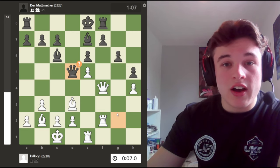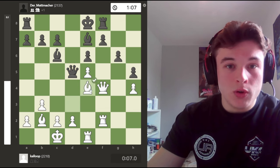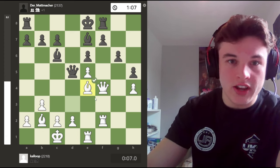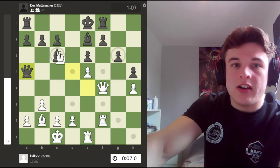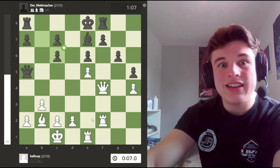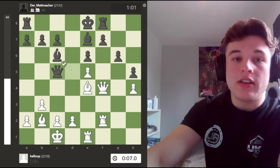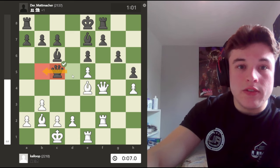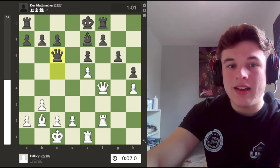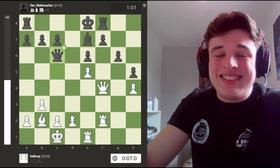Rook f2. My opponent goes Qd5 rather than Qg4, which was a very welcome move. I go Be4, attacking the queen - which is part of the reason I brought my rook to e1, to support this idea. And if my opponent plays a move like Qa5, then I can double my opponent's c-pawns and here I think I've got a lot of play. But the problem is my opponent can play Qc5, or Qb5, or Qd7 and keep an eye on the bishop.